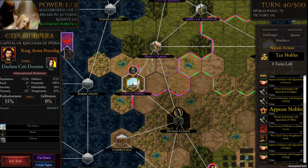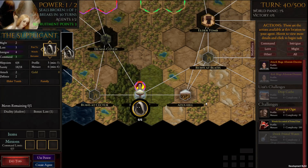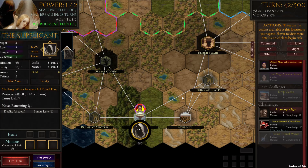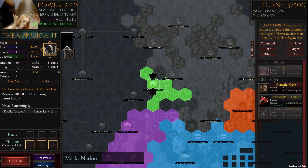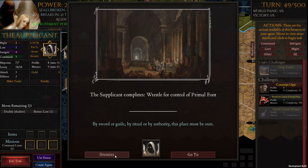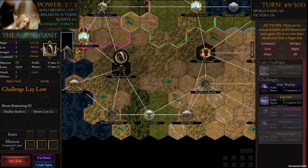We can probably pull off one more dark worship if we really wanted to, but I think we're just going to chill for now and go ahead and wrestle for control of the primal fonts, since in the early game that's a really good way to get lots of XP, and it happens to be near where we started.